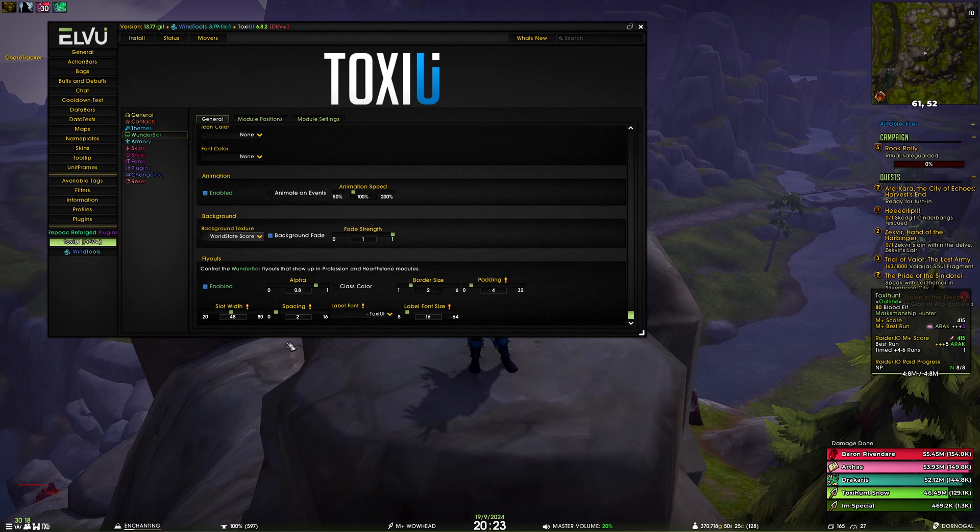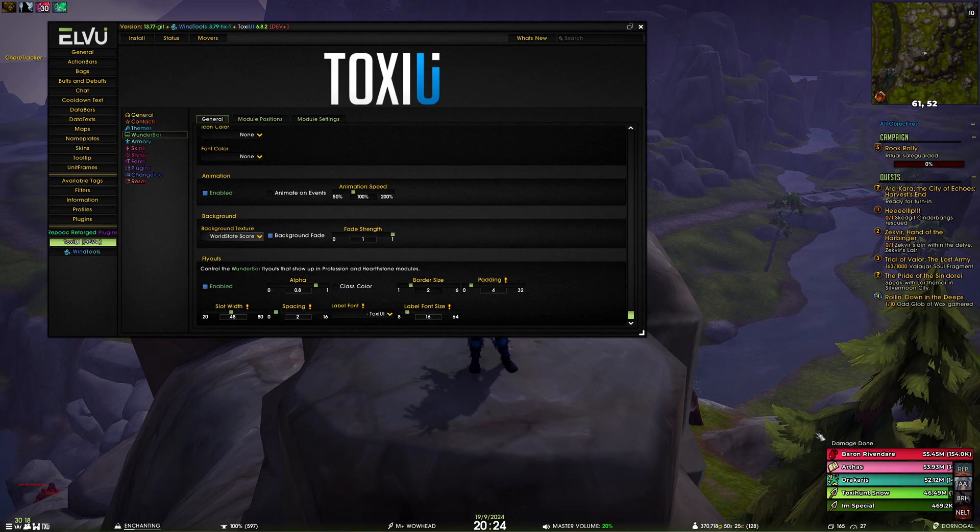One thing you cannot change is the height, because we prefer the 4:3 aspect ratio. So changing the width accordingly changes the height — at 48 width you will have 36 height.